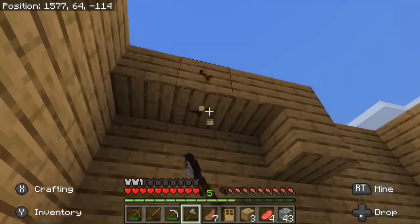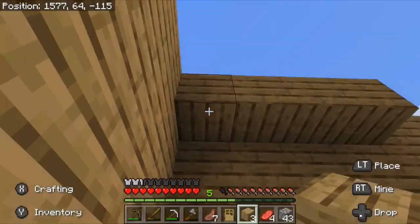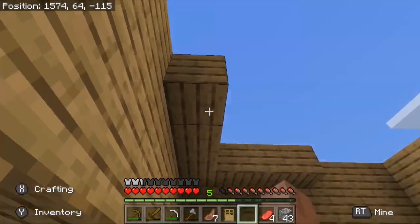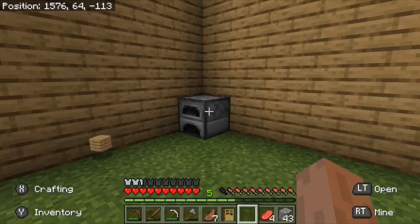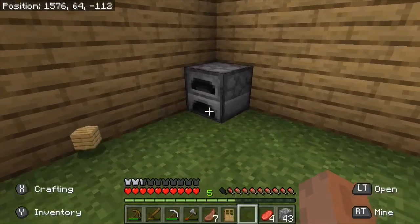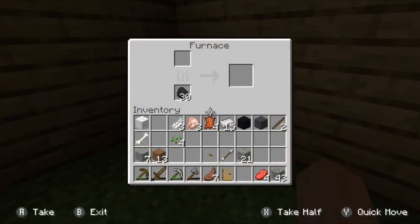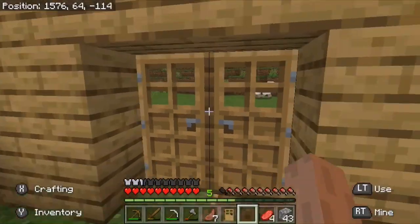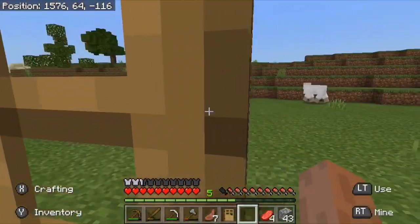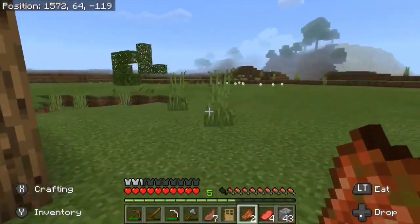Stupid zombies. Basically I did what I set out to do — start on the house, which we did, and get iron, which we did. We got 21 pieces of iron and already used 15. Anyways, I'm gonna wrap it up for this episode — pretty good episode, got everything I wanted done. Hope you guys enjoyed the video; if you did, drop a like, comment, subscribe. It's your boy Young Fro, I'm out, peace.